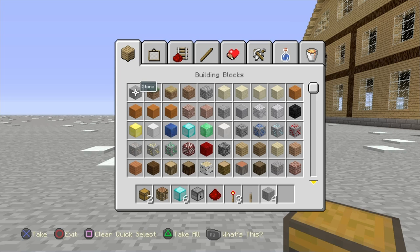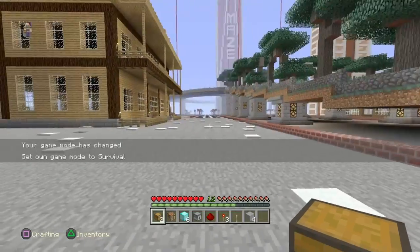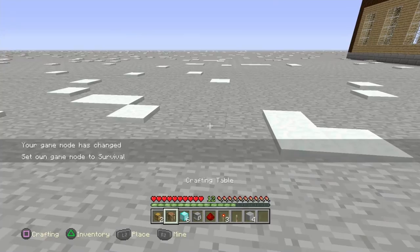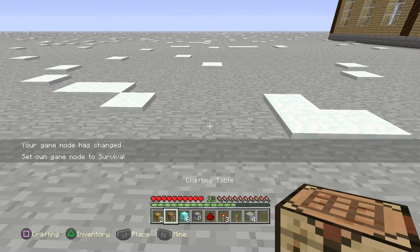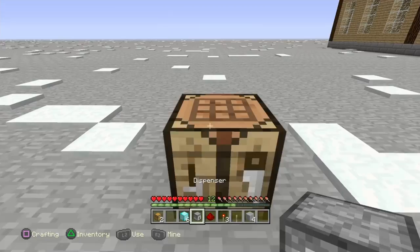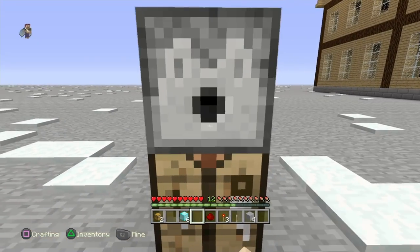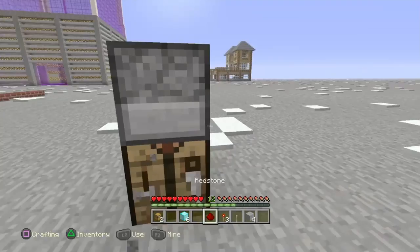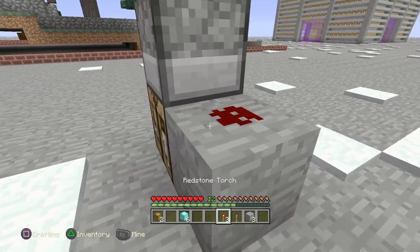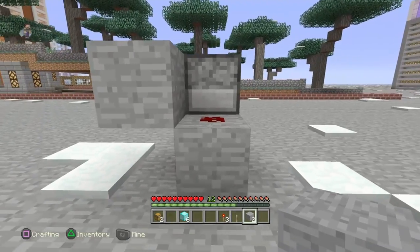I'm going to put myself on survival so you can see I'm doing this legitimately — well, in my creative world, but still. To begin, place your crafting bench, which will be important later. Then crouch and place your dispenser. Place one stone at the back, put your redstone in where you can see the redstone outline, and then place your blocks around it like this.